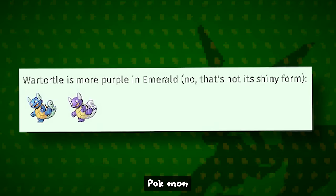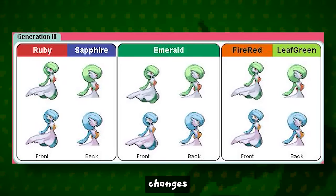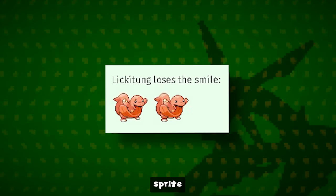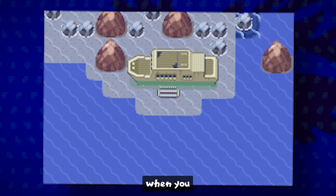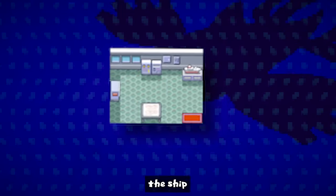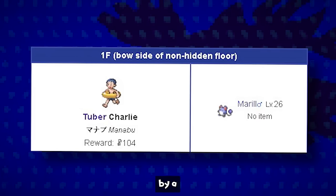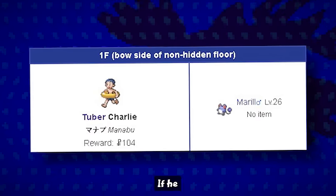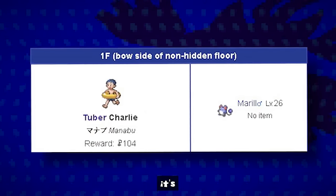There are sprite changes to some Pokémon too. Wartortle is more purple in Emerald compared to Ruby and Sapphire and even looks kind of shiny. There are more vibrant versions of Caterpie in Ruby and Sapphire. Lickitung also changes slightly, Jynx has a brighter skin tone, and Snorlax loses its smile in Emerald. On the Abandoned Ship on Route 108, there are quite a few changes — in Ruby and Sapphire it has fewer floors, a smaller B1F floor and underwater segment, and fewer rooms and trainer battles compared to Emerald. Also, in Ruby and Sapphire a minor glitch affects Tuber Charlie, Aroma Lady Rose, and Gentleman Walter — they walk through walls if a trainer is not in front of them, corrected in Emerald.